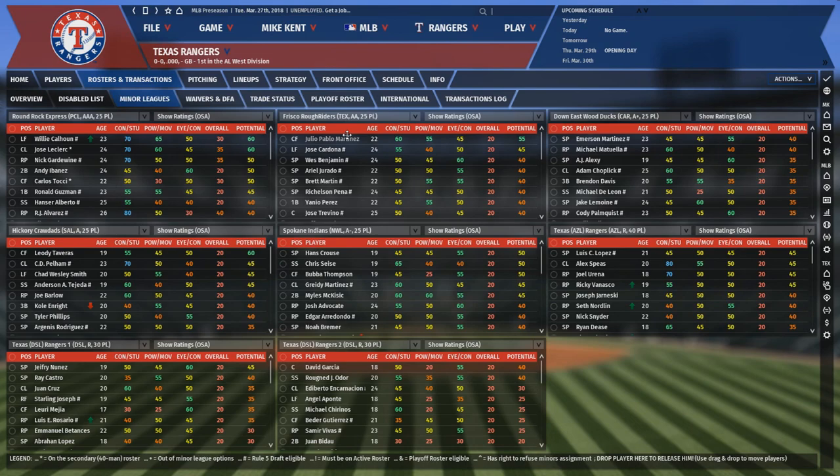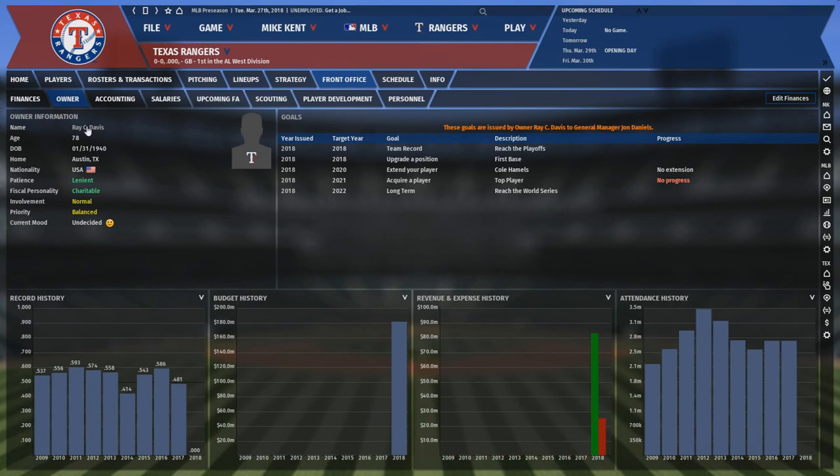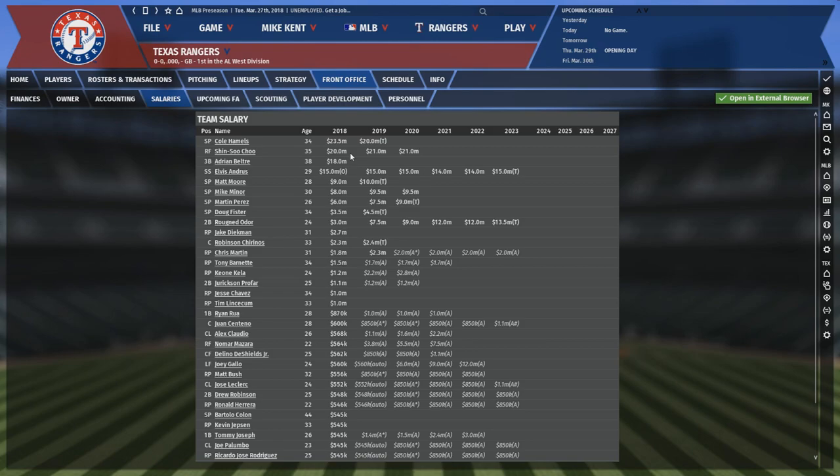Joey Gallo, Rougned Odor, and Jurickson Profar have decent upsides, but Gallo could be the first person ever to end a career with more home runs than singles. Willie Calhoun is in AAA, but could easily be in the majors by the end of the season. The farm isn't as barren as some teams on this list — they have the 20th-ranked system in the league and don't have any huge problem contracts. Your only first-round pick this year is 15th overall with no supplemental picks. The owner is patient and charitable, so when you're competing again you should be able to spend money to keep or acquire pieces. However, the owner is also in win-now mode, so he probably wouldn't accept a sudden selling off of all assets to fuel the rebuild.